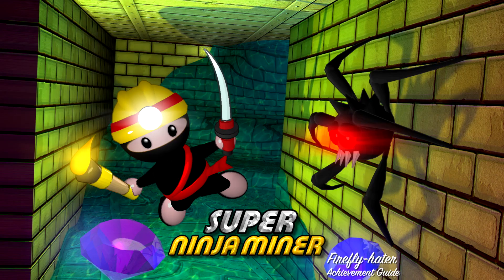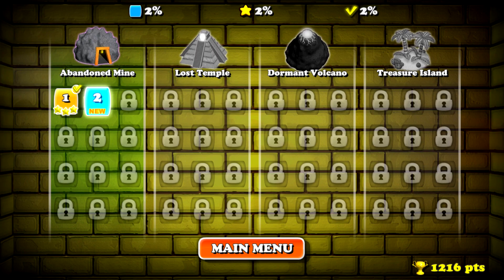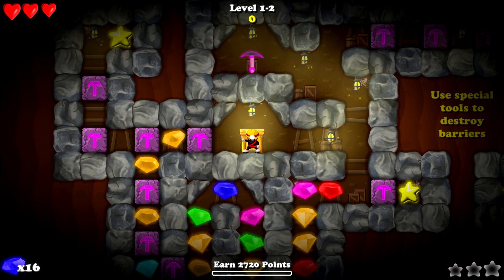Hey everybody, I'm here from thegimmeac.com. Here we are today back in Super Ninja Miner going for the Firefly Hater Achievement. This is to hit a lantern a total of 15 times to break it. You can do this in the second level of the Abandoned Mine.